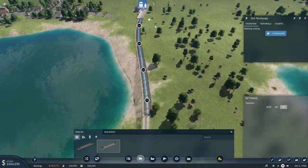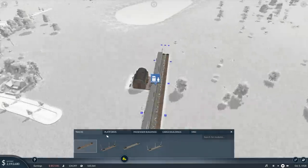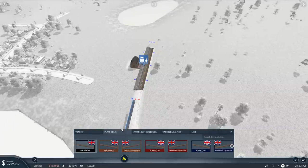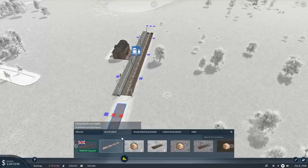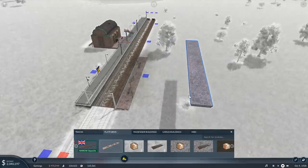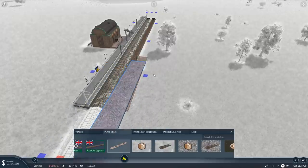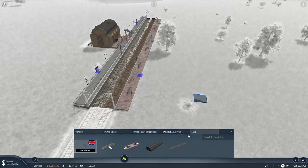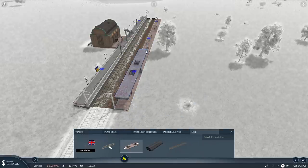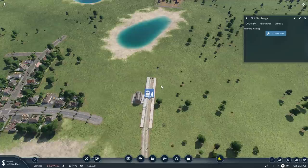You're going to tie into that one, which means we'll also have to build another terminal here — another platform — otherwise all of this stuff is no good. I cannot build the modern Dutch ones yet, nor can I build the overpasses yet, so I'm going to have to go with an underpass here. Alright, carrying on.